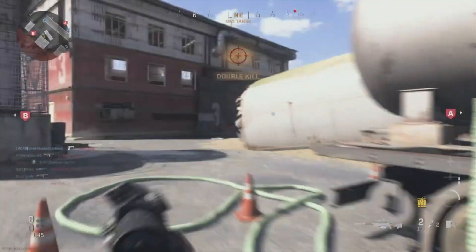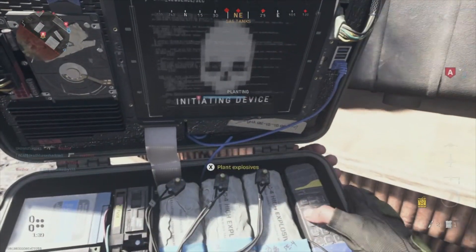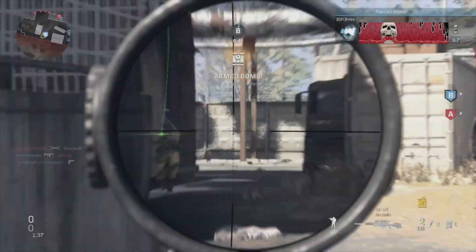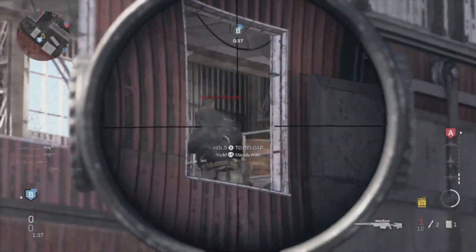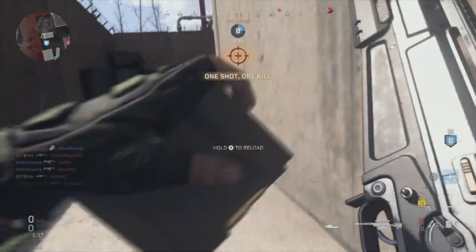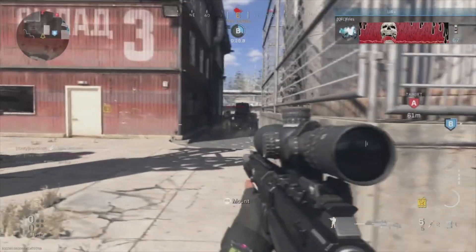The AX50 — that's actually not the sniper I started using at the beginning when this game came out. I actually used the HDR; I like that one a lot better. But I know that the AX50 you can put attachments on to increase your aim down sight speed. I'm actually doing pretty good — I didn't think I'd be able to stay alive this long.